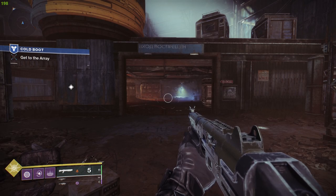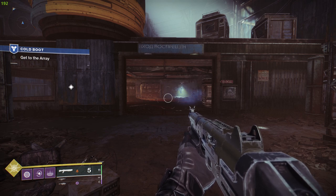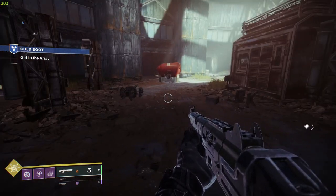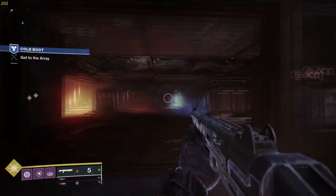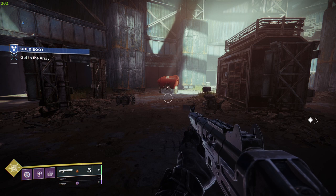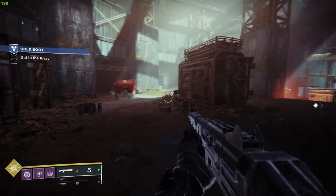What's up gamers, it's Units Champion here, and today I'm going to show you guys how to fix the quest Cold Boot on the objective 'Get to the Array.' So if you're in this area and your waypoint shows up here, and then when you walk to it, it shows up at this doorway, and then you walk to the doorway and it shows back up here — basically what this means is you've done the quest too fast. You're going to have to backtrack a little bit in order to make your Ghost do a speech text that'll help you progress through the mission.